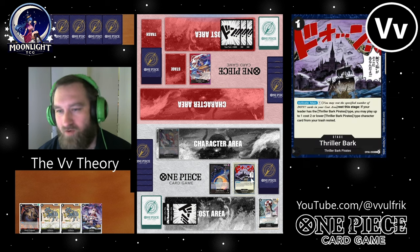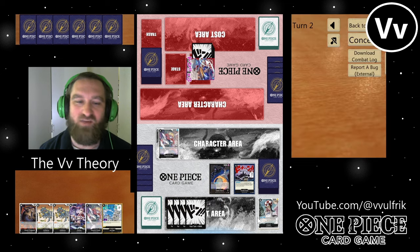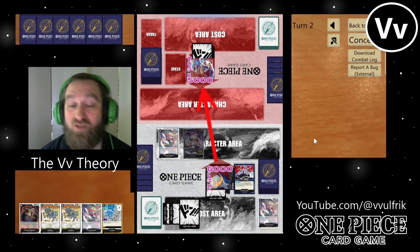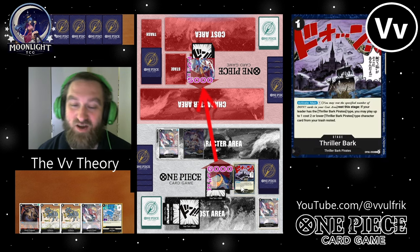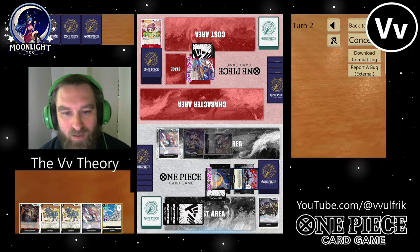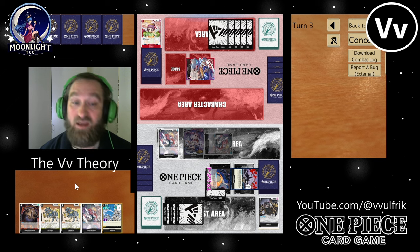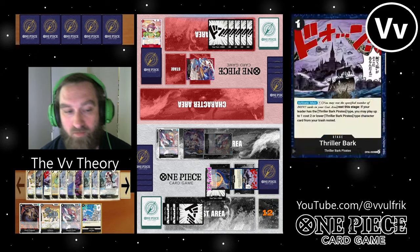The stage is really nice when you have all these targets — with Inupe, with Cerberus, with Sindri, and with Tararalin. So swing six at life, and I'm going to hit him with a Perona here to make them trash a card. I still have one Dawn left to use my stage, so I'm going to be able to bust out another card. He trashes that and gives me a 2k counter. I play out a Sindri to keep filling up my trash because I need an Absalom — I don't have one in hand.